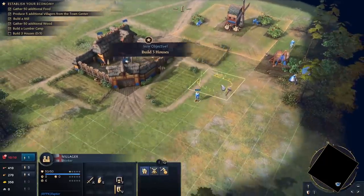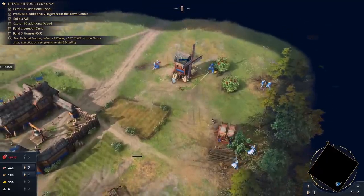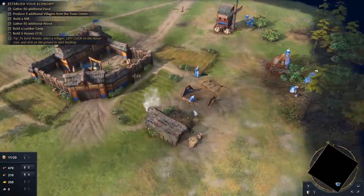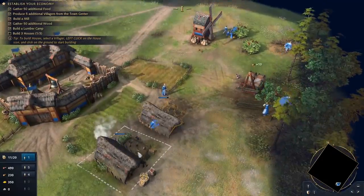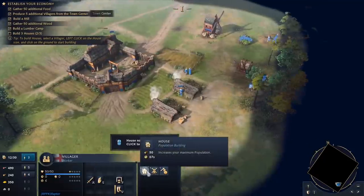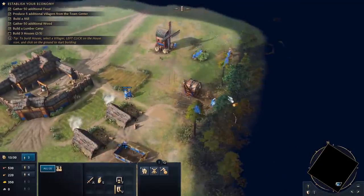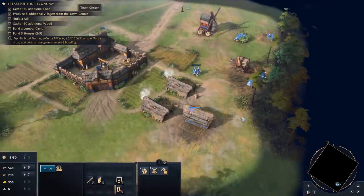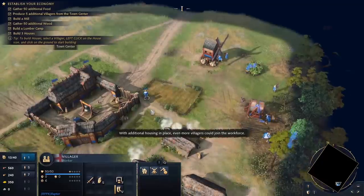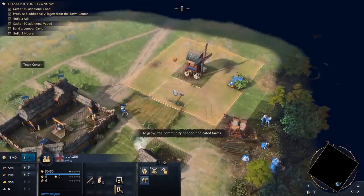Let's build some houses, keeping things looking nice. It looks like they're running out of berry bushes, so pretty soon we'll be making farms. I love the smoke coming out of the buildings. There's even a little chicken coop there — though they're not animated. I'd definitely like to see some animations on those chickens! We're supposed to build three houses, then we'll have idle workers start building. With additional housing in place, even more villagers could join the workforce. But a populous village would soon exhaust the natural food sources, so the community needed dedicated farms.